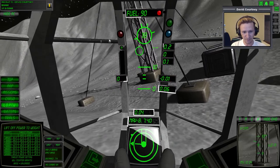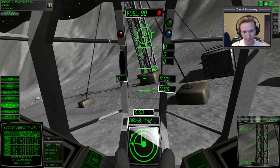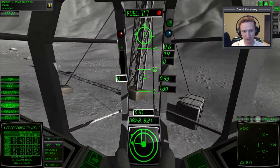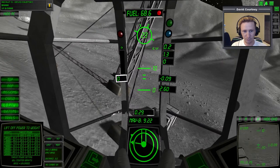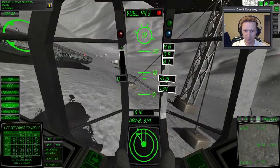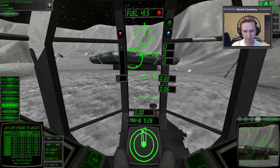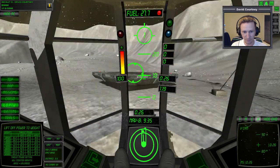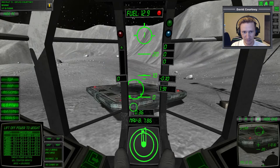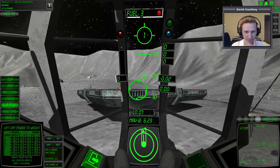We've got some major problems because I was talking and not paying attention to what I'm doing. We're on the ground next to the pad and hopefully won't tip over. Let's see if we can get to the pad - we've only got 90 left. Power up, roll - translate forward. Come on, we can do this without running out of fuel. Maybe not - six left. At least we didn't crash.